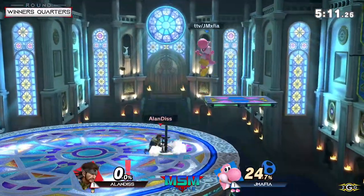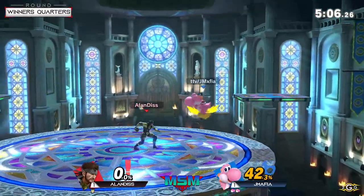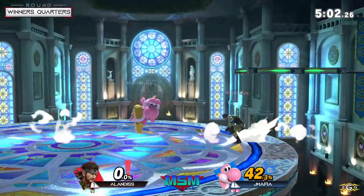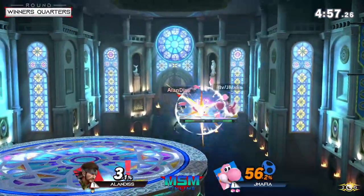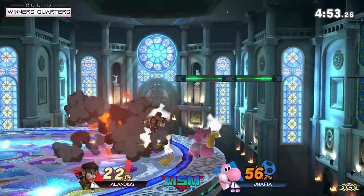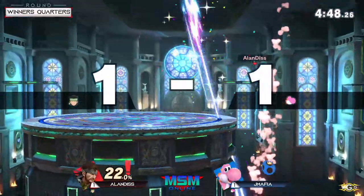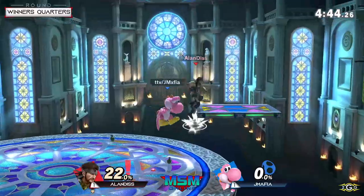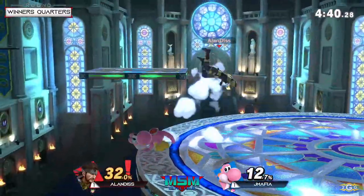That billboard air dodge is terrible for Alan. Snake can definitely bring it back still, but if JMafia plays smart he's not going to let that free stock go to waste. It's like staying after school with extra credit to bring it back — a lot to do. But Alan did have a comeback last time, so we'll see. And there it is — two forward air spikes already found in this match alone.